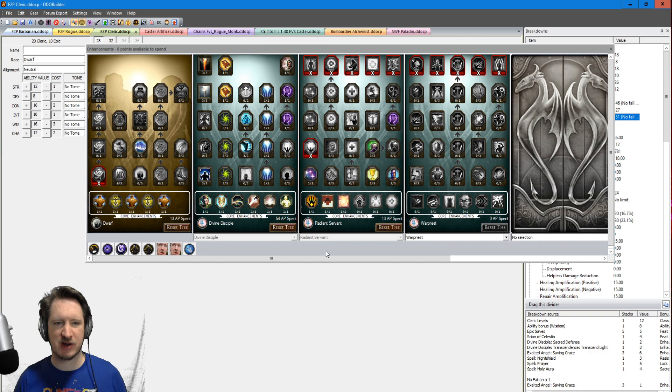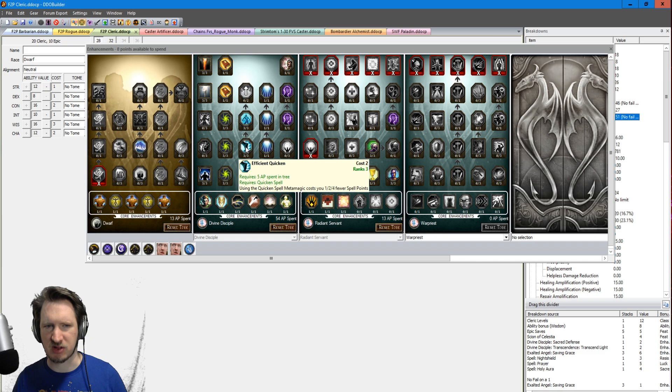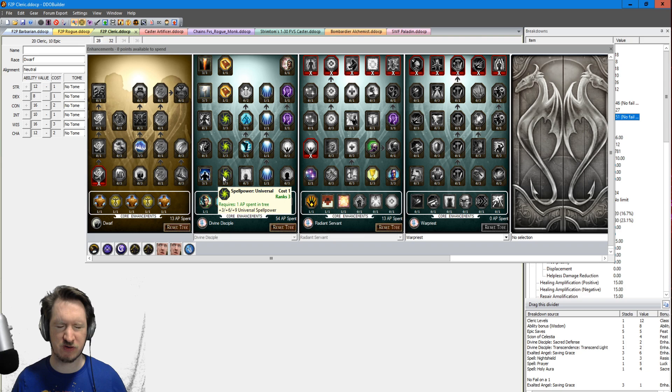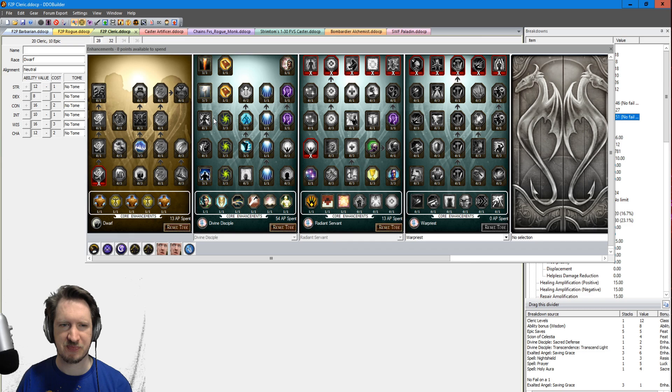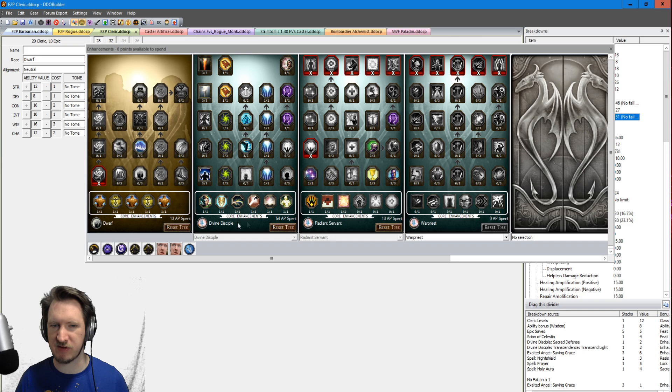For the actual enhancement tree, this character uses a combination of Divine Disciple, Radiant Servant, and the Dwarf tree. No points go into Warpriest. Divine Disciple is your bread and butter — put points in here whenever you can, because all of it is really good. Grab Improved Quicken and Maximize so when you cast spells you're not worrying too much about the extra mana cost, especially for healing spells or higher-level spells without spell-like abilities. Also grab all the light crit, Universal Spell Power since you use both fire and light, and spell-like abilities. Nimbus of Light is very, very good for leveling in the early game — once you get around level 7 or 8, you can move those points elsewhere.